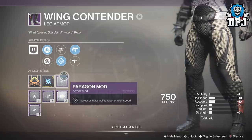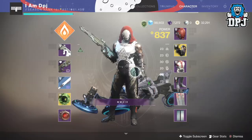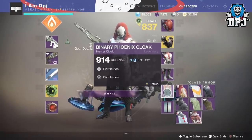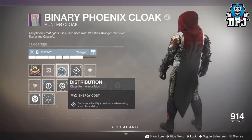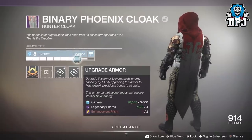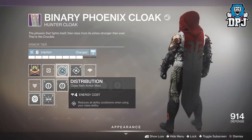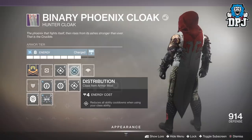Paired with these legs, every other armor piece can be armor 2.0 as I believe you can apply the rest of what's needed to said armor pieces. Onto the class item — this is very important for this build. You need to apply two Distribution mods to your class item. This is basically the armor 2.0 mod version of the Dynamo perk. These two Distribution mods stack with that Dynamo perk and the results are kind of crazy.